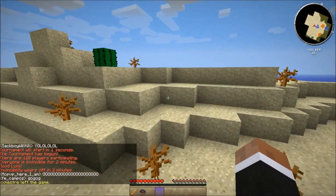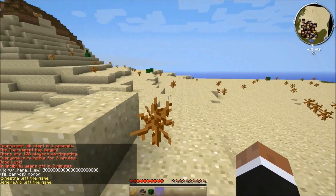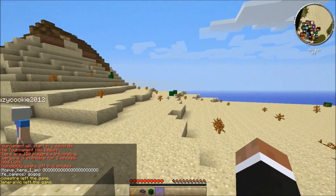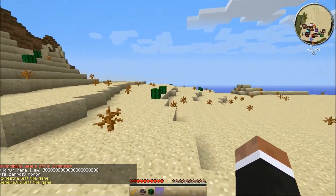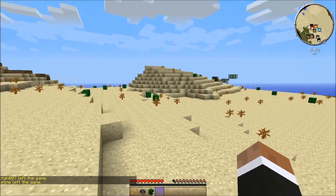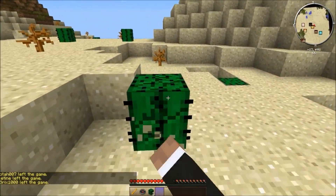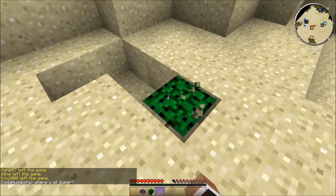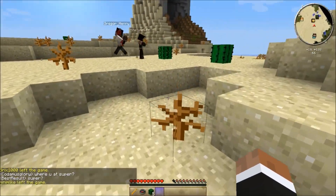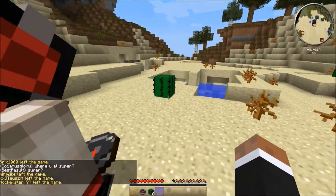It is not against the MCPVP rules, at least as far as I can tell — I don't see anything that does not allow mini-maps. This mini-map is called ZaMap. You can download it; I will have the link in the description below if you would like to. It is very effective, though it's kind of new so I haven't gotten fully into the gist of it yet.